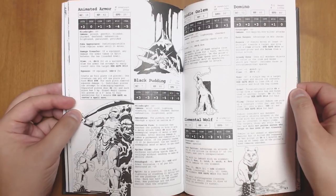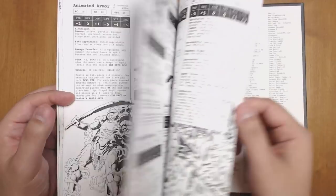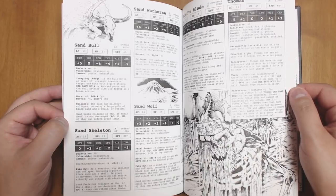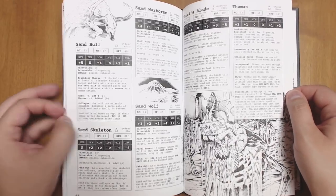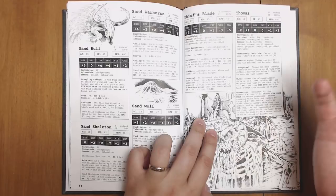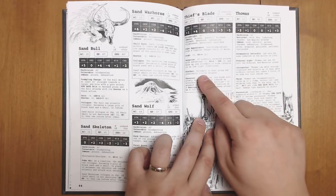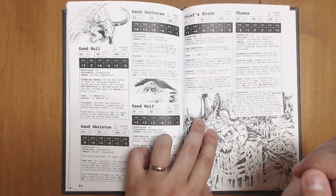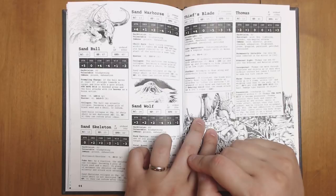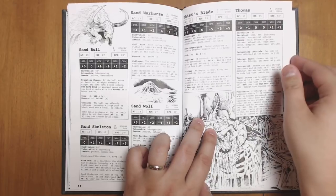There are stats for the different types of monsters you might find here, including animated armor, black puddings, candle golems — I love that — elemental wolves, sand bowls, and sand skeletons. There are a number of different kinds of skulls around the dungeon, and knocking them into the sand will turn them into skeletal versions. There's also the Thief's Blade — a sword that if suddenly revealed attacks with advantage plus five and does extra damage. It's a stalker that attempts to float along and stealthily follow targets. If bloodied, the blade will slowly float hilt-first toward an attacker to offer its services, so you can defeat it and recruit it. It's great to have sentient weapons — there's not enough of that, especially in modern D&D.